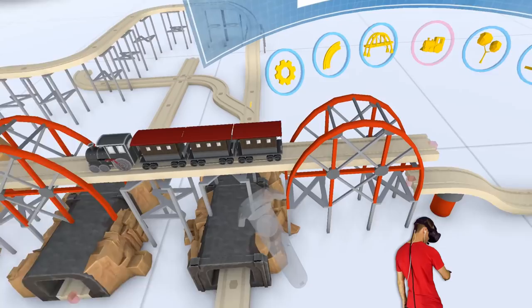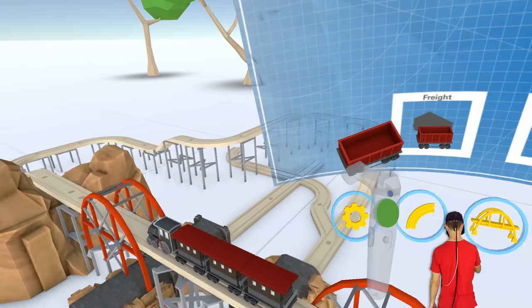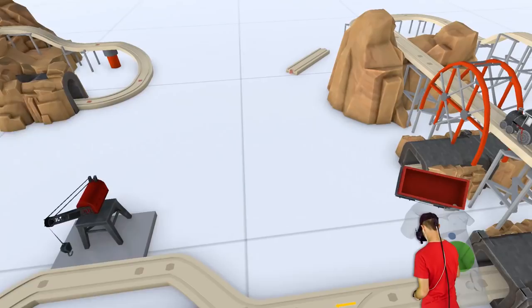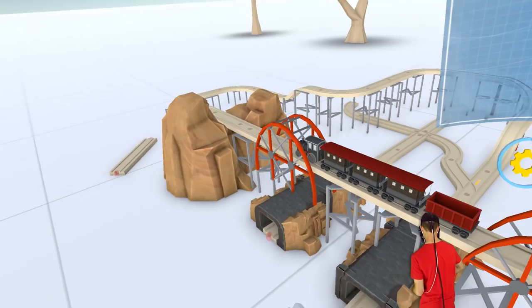Very interesting. So they kind of do a jump, but then they stop. What about the freight - what does the freight do? Let's get that and put it on the back here. Let's put that on there and send the train back the other way, and see if we can stop it at the freight thing.